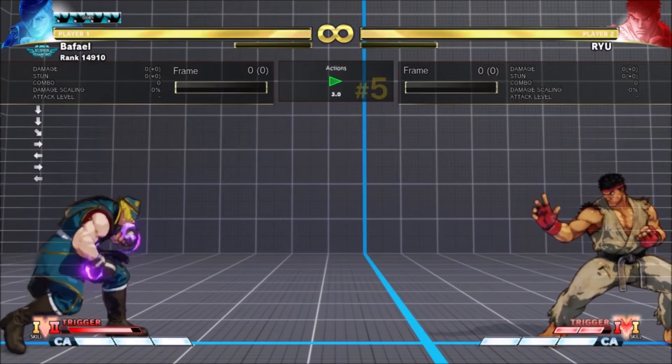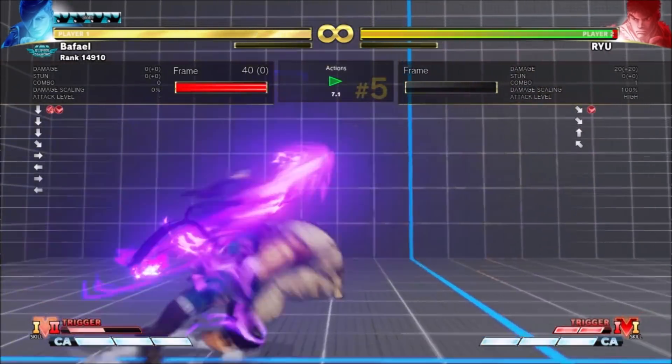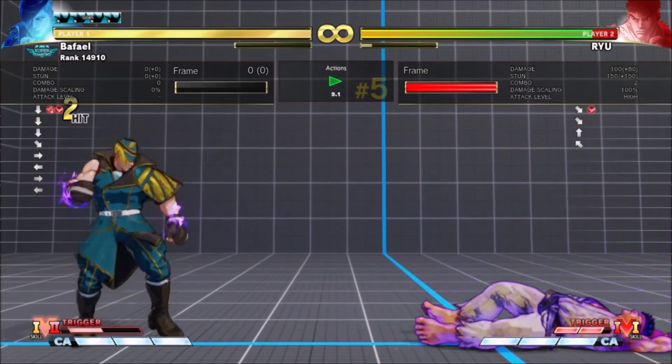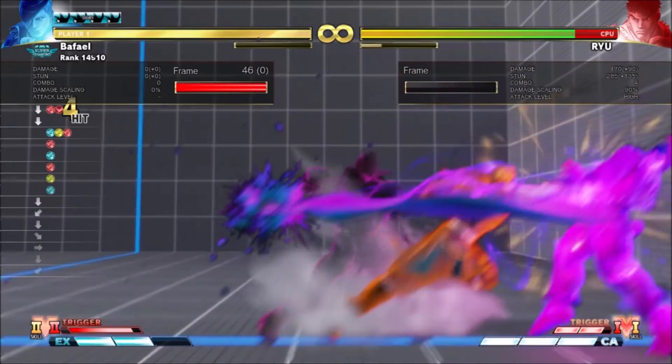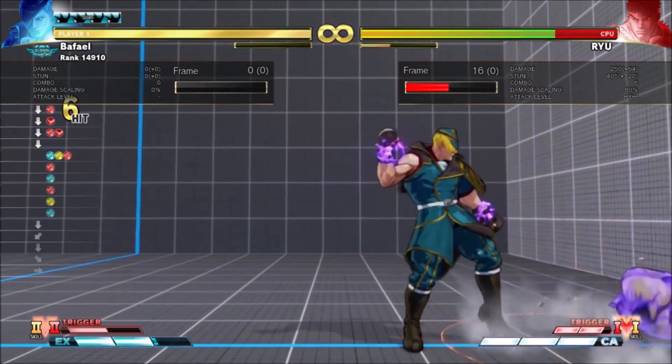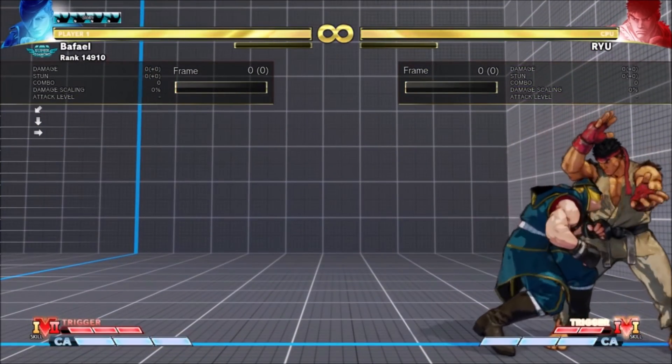VT2 anti-air Snatcher has a bigger hitbox for hitting distant jumps — it was already good for close jumps. Though the expanded hitbox is likely just to allow his new combos to work. Psycho Flicker, Psycho Upper, and VS2 now work more reliably in the corner.